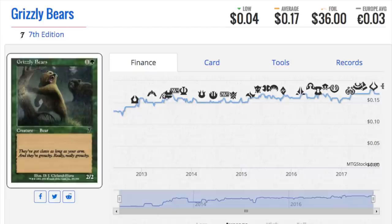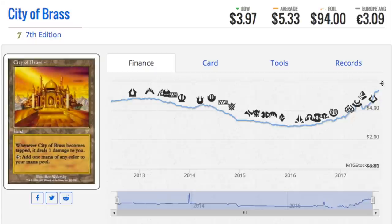City of Brass is a $94 foil. This one kind of makes sense because five-color decks like it — I was thinking of Atraxa. The pain lands in foil are also outrageously expensive. The lesson is: if you have old cards in foil, do not bulk them, do not trade them without understanding what they are worth. It's so random that a 2/2 Grizzly Bear is worth almost $40. City of Brass you might assume is worth some money, but probably not $94.